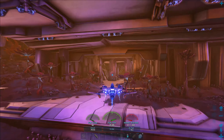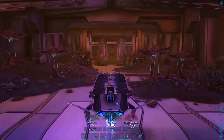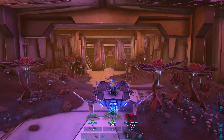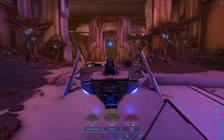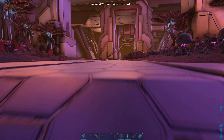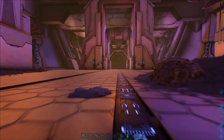You cannot fly in Rockwell's Innards. I did go in there one day with my skiff and had to nudge it all the way back out because it kicks you off your flyer. No flying — it is considered a cave. Now we're going to jump inside and find out exactly where all the mutagel is.